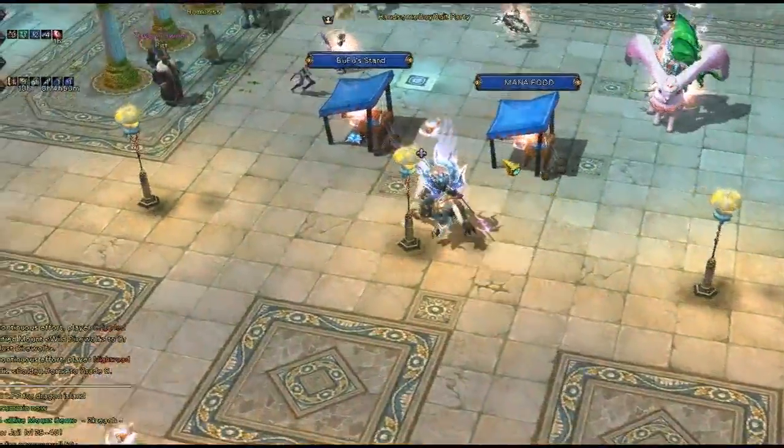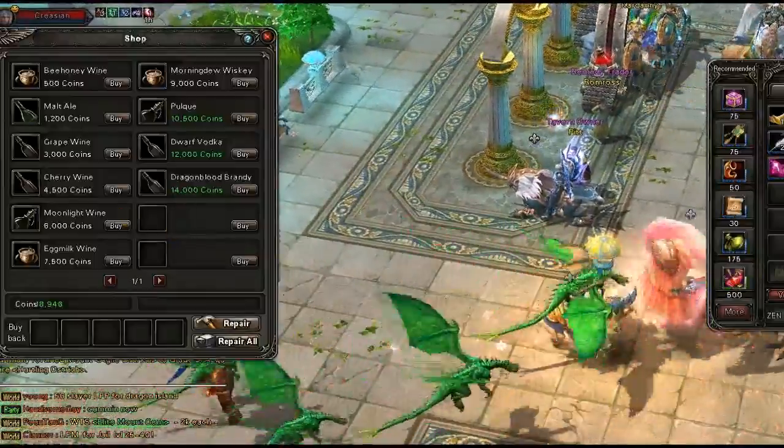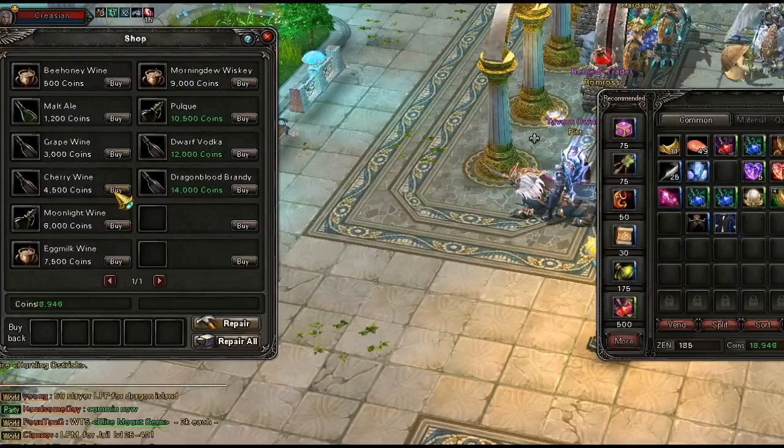Once you get up to Pitt in Atlanta Square, open up the shop menu, double-check your quest to see what item Boodle/Bottle is asking for, and buy the corresponding item.